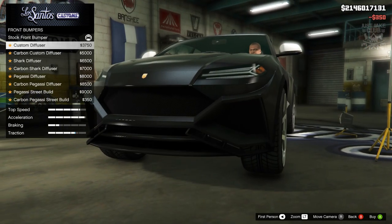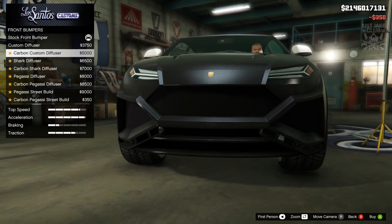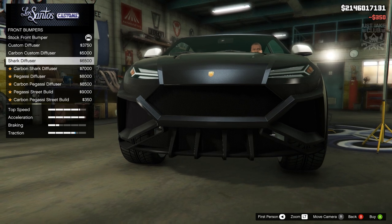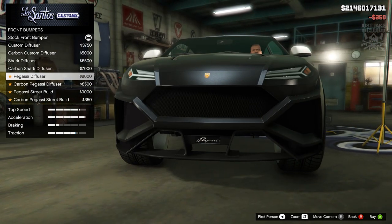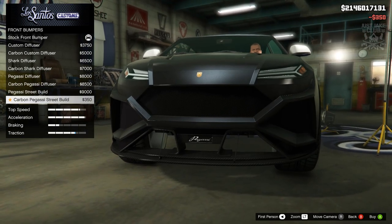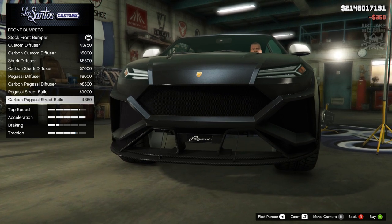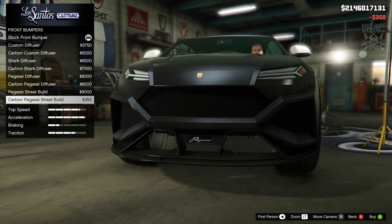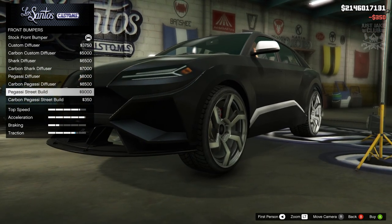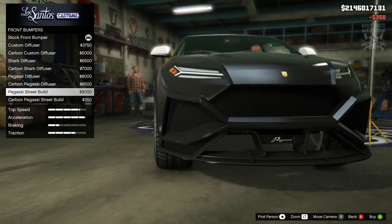Next we've got the front bumpers, loads of options for the front bumpers as well which is awesome. That actually looks really nice, same again in carbon. The diffuser looks really good — I love that. We've got the diffuser street build so it gives you a little bit more at the bottom, like a splitter. I think I like this, the street build. That actually looks really good, so I'm going to go with the Bugatti street build.